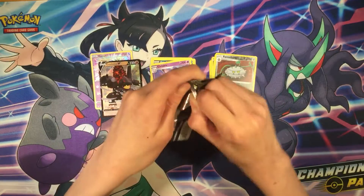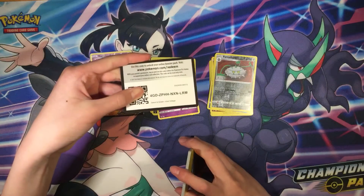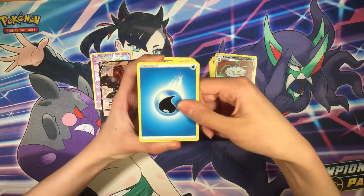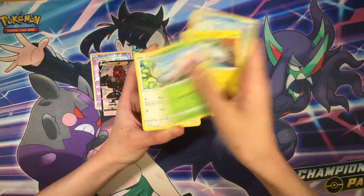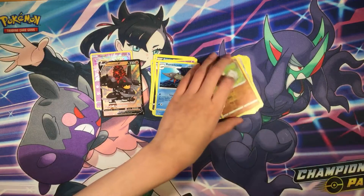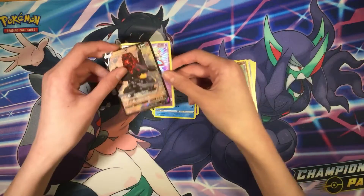Final pack of the video — can we pull anything good? Here's the code card. Let's get it. For the front: Indeedee, Ducklett, Sableye, Wooloo, Tynamo, Exeggcute, Chatot, Skiddo, Rockruff — and Nidoking regular rare. So pretty good box overall — we pulled Colossal, Bea, Zacian shiny. That's a pretty nice card — looks like it's glittered. Really cool cards, pretty good pulls overall.